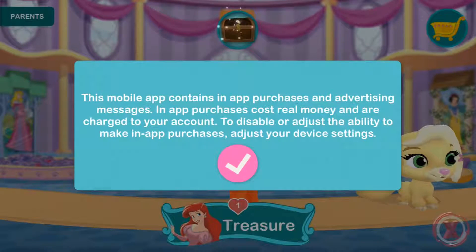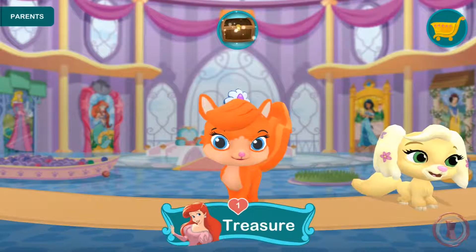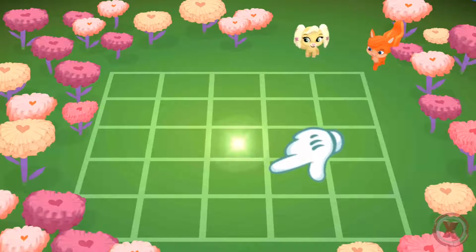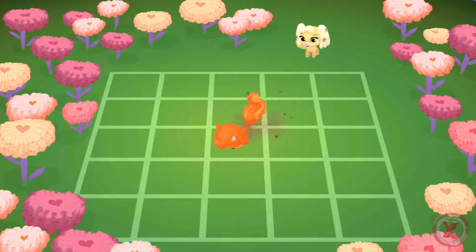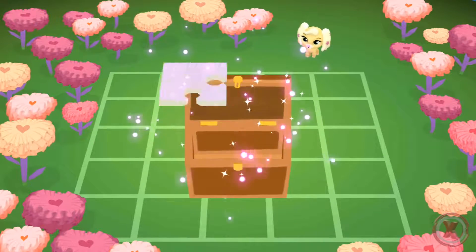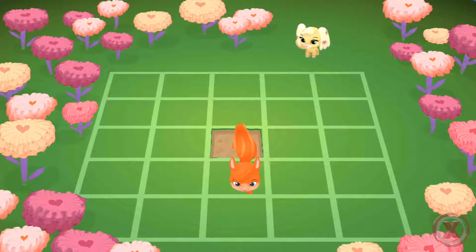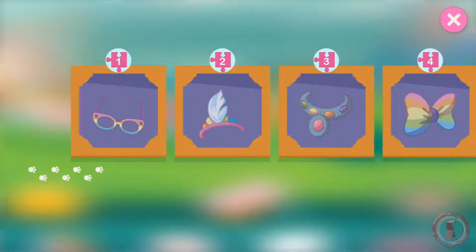Tap your pet to begin playing. Swipe to see all of the palace pets. Place the pet to begin. Try it to begin.